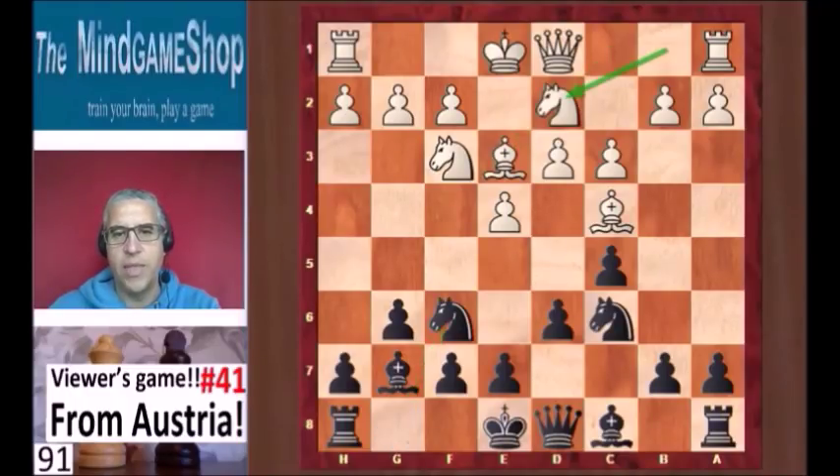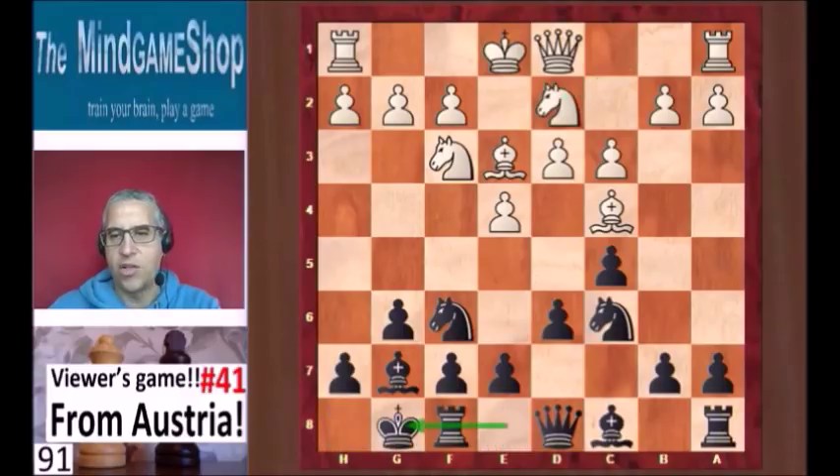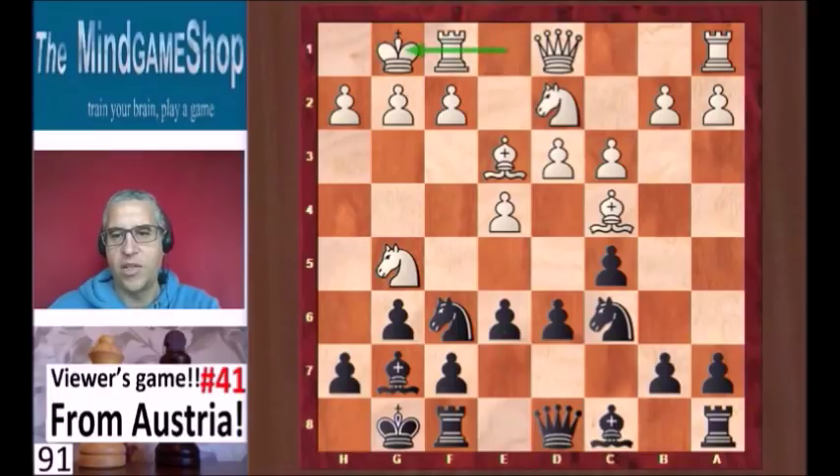Knight f6, knight bd2, Noah castled, knight g5, e6, white castled. And here Noah goes forward in the center with d5. He says at this point I thought I lost because my c pawn was hanging. Yes, that pawn is hanging, but white does not have time to take it because for the moment he has to save his bishop.